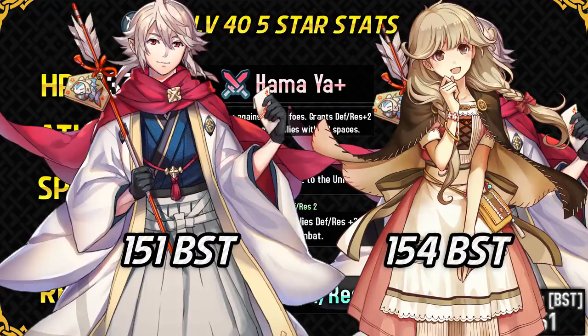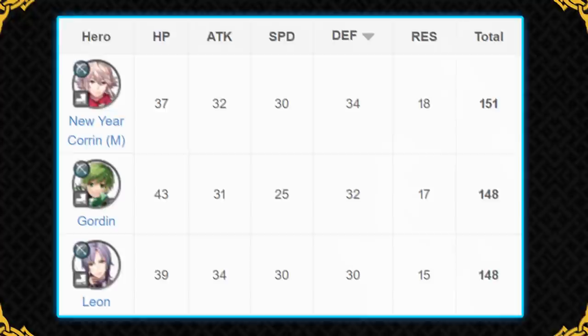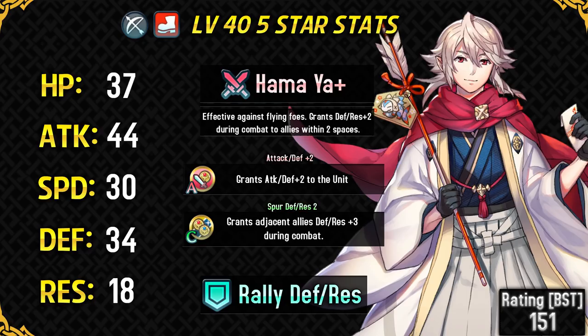Corrin might look underwhelming at first as he's pretty much a variant of Leon with no IVs, no merge potential, less attack, and more defense. Leon's higher attack lets him run a better Brave Bow set, and compared to Gordon, Gordon just has better physical bulk than Corrin because of his higher HP. But as a free unit, Corrin is pretty alright. If you already have other archers then you're not going to be investing into him much, and you don't really have a reason to. But as a free 5-star unit, he can be useful in Arena Assault and Squad Assault with very low investment, and his defensive buffs can be quite useful in those modes.